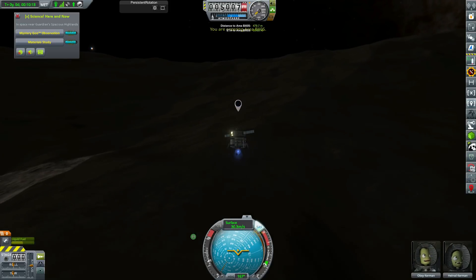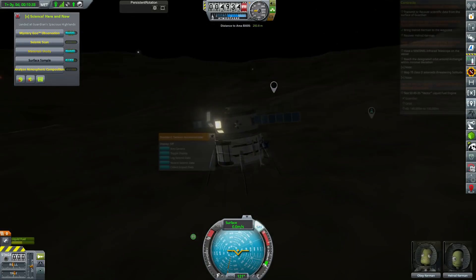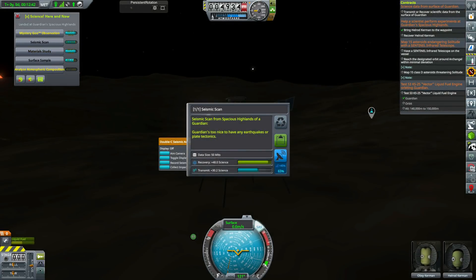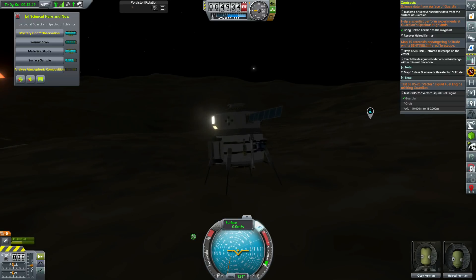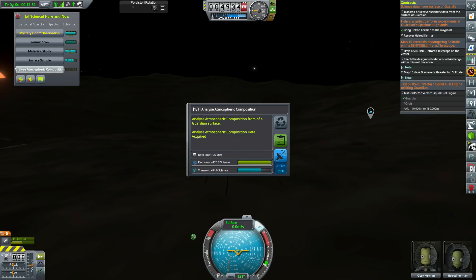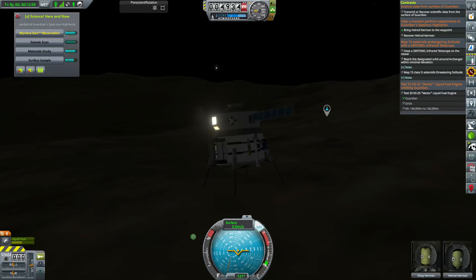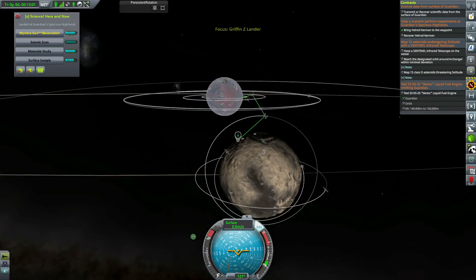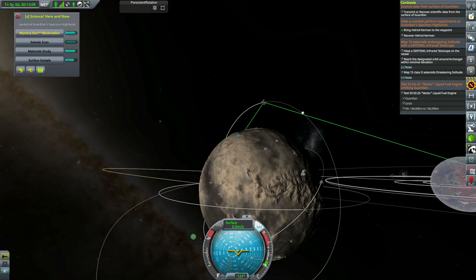We've got plenty of fuel back on Talos 1, so as long as we don't burn through too much it's not too much of a problem. We set ourselves down — Guardian is too nice to have any earthquakes or plate tectonics. Our first seismic scan from anywhere actually — we just unlocked the part. We can also analyse the atmospheric composition, which gives us a lot of science. I'm not entirely sure how that works considering Guardian doesn't have an atmosphere, but maybe it's the dust on the surface.